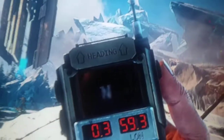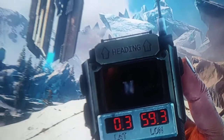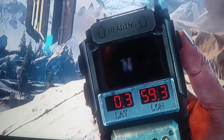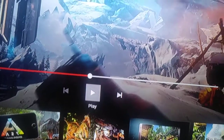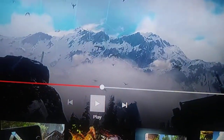So, right here is something that got me interested — it shows the player in the snowy area with the obelisk right here. But apparently the GPS was malfunctioning for some reason and it wasn't working. So what could that mean?